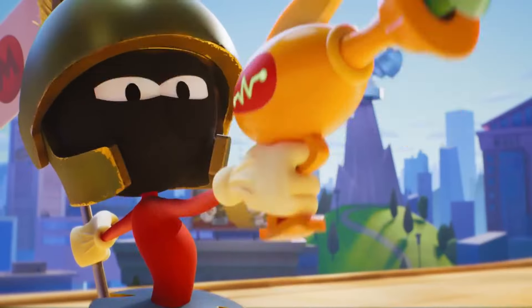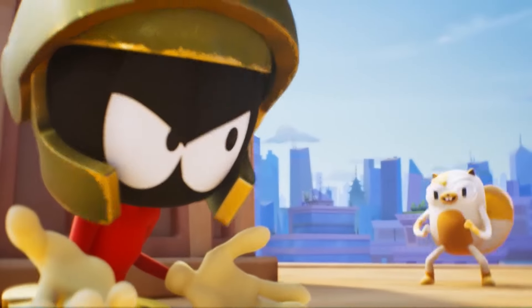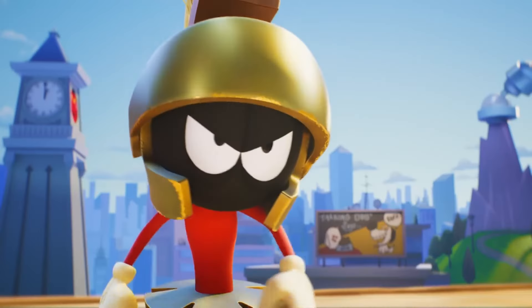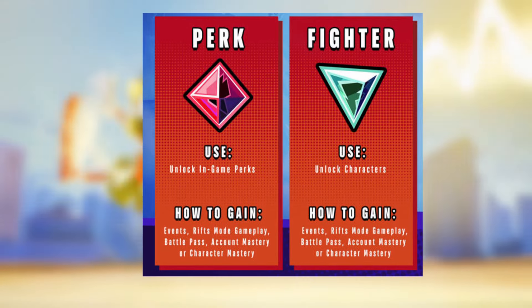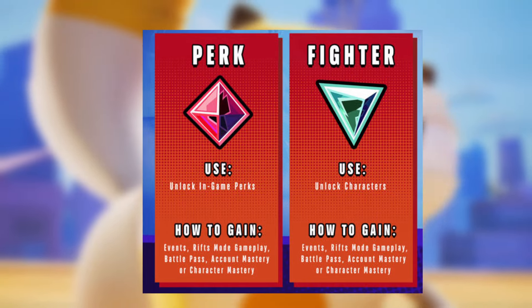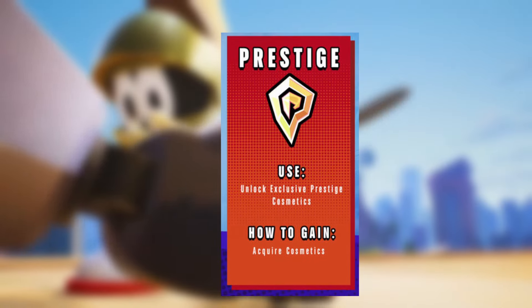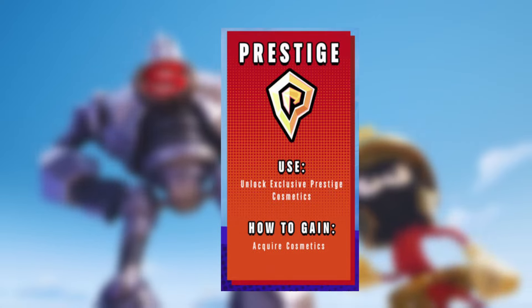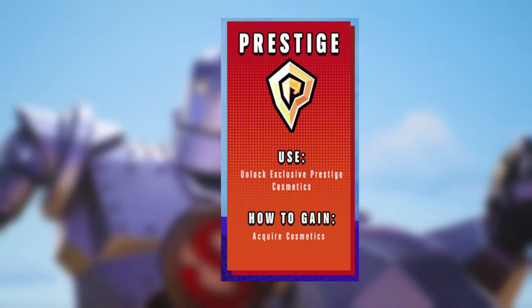Gleamium itself is remaining the same — it's a currency that can be purchased with real money as well as received through events and Battle Passes. Gold has been removed completely, and in its place three new currencies have been introduced. Perk and Fighter Currency will be used to unlock perks and fighters respectively, and both can be obtained from Events, the Rifts PVE mode, Battle Passes, as well as Account and Character Mastery levels. Prestige is a new currency you accumulate from unlocking cosmetics, with the value based on type and rarity of the cosmetic, which can be used to unlock exclusive prestige cosmetics.